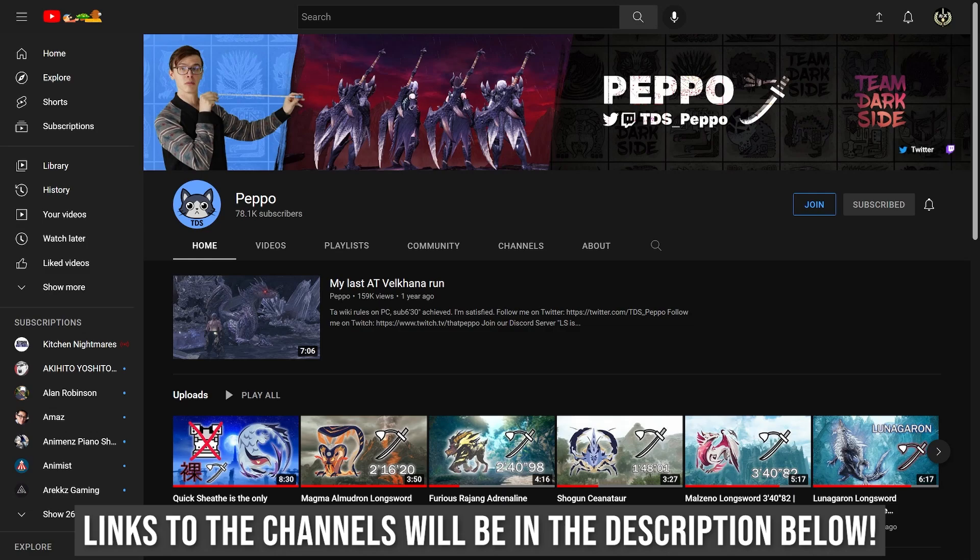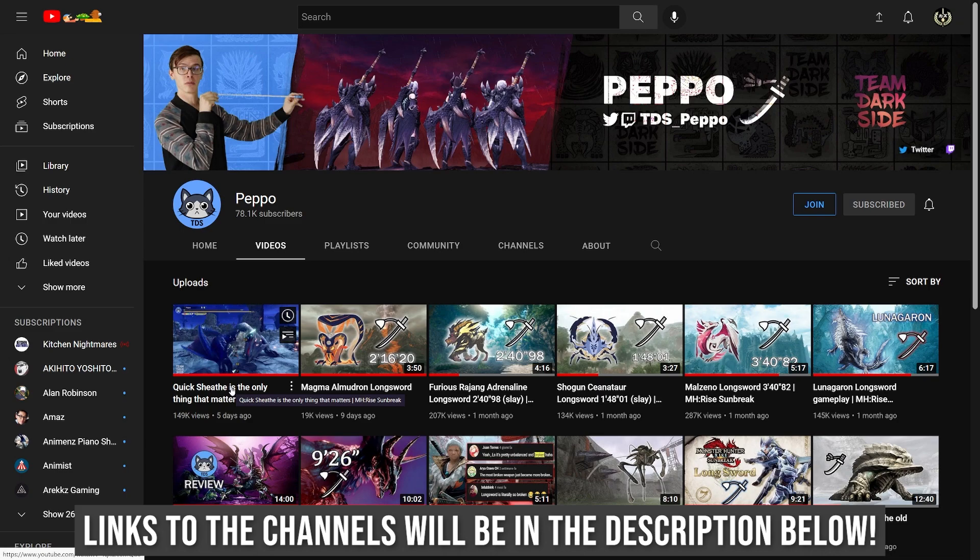If you need resources for Longsword speedrunners, I highly recommend Pepo. He's one of the most popular Longsword speedrunners on YouTube, he's part of Team Darkseid, he's got a ton of great content. In his most recent video from 5 days ago, he actually fought Lucent Nargacuga with just a single Quicksheath Level 3 Talisman and no other armor skills — if that's not impressive, I don't know what is.